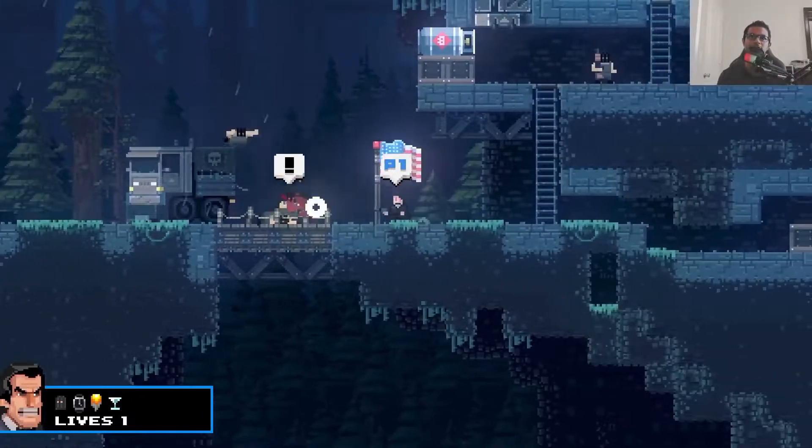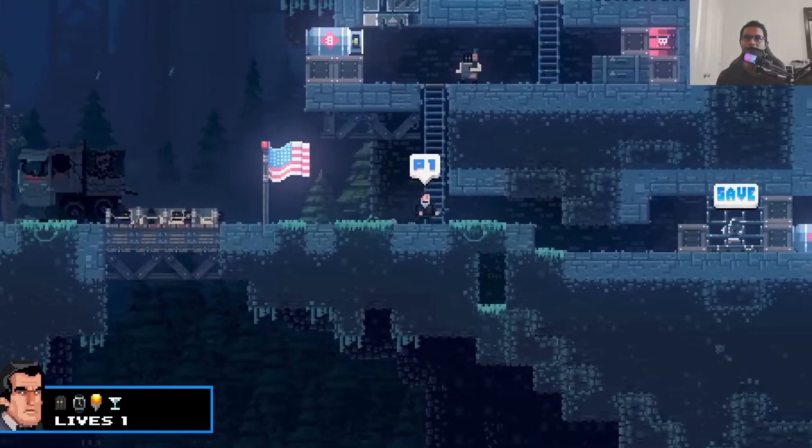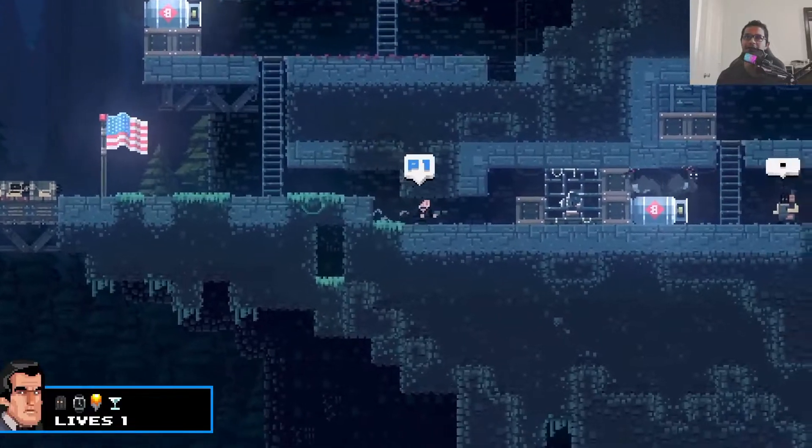Okay, this is James Bond. Your first goal here should be to just get to the top. Just go up a little bit to activate the machine and it will kill the enemies instead of you.